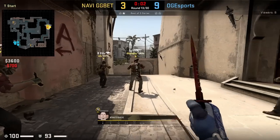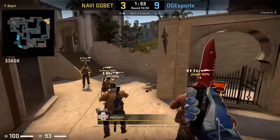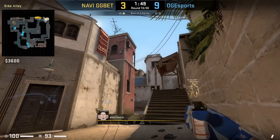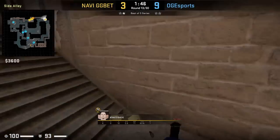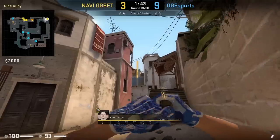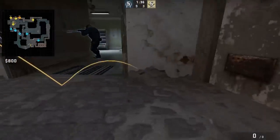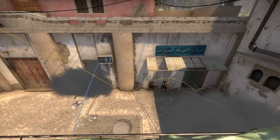Electronic smokes market window and market door from outside apartments near T spawn. His teammates drop him a smoke; he stands in the back corner. For the market window smoke, he aims here, runs 2 steps forward and jump throws. Then for the market door smoke, in the same position in the back corner, aims here, runs 2 steps forward and jump throws. While this is happening, his teammates are rushing B. After throwing the two smokes, Electronic will advance into apartments and watch the flank.